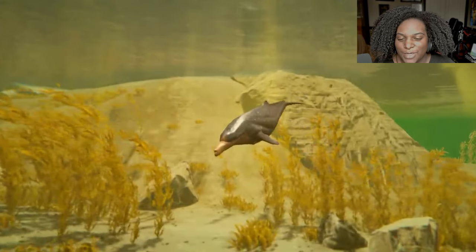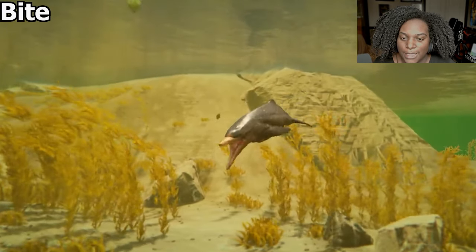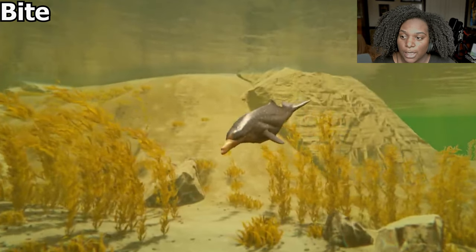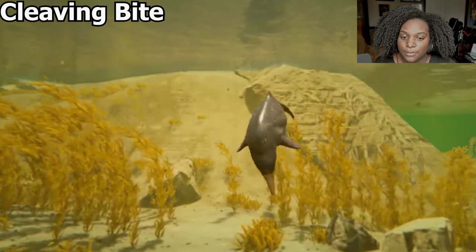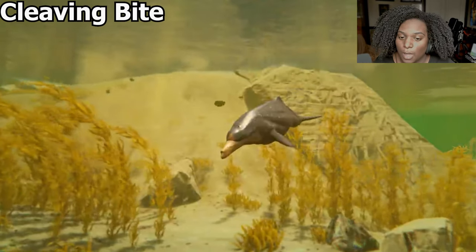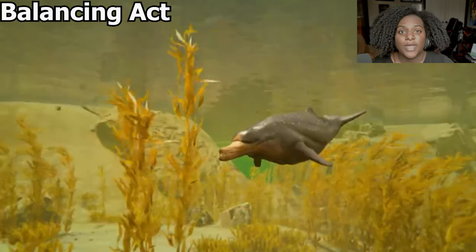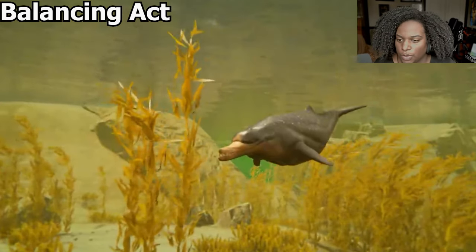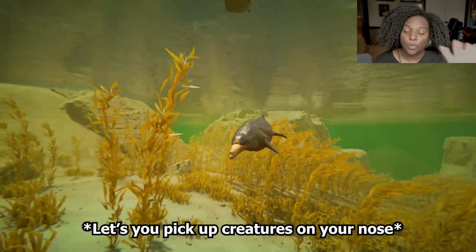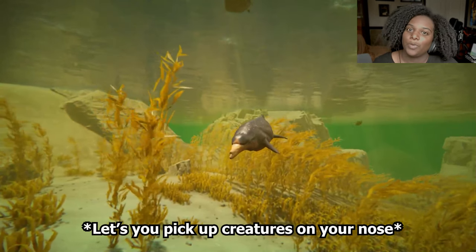Let's go through the ability animations real quick. First up we have Bite — it is a very quick animation, really good. Next we have Cleaving Bite — that's a big side-swipe kind of bite, pretty good as well, it has a bit of a cooldown. Next we have Balancing Act, but I'm not sure how to use it; it doesn't seem to have a standalone animation here. From what I gather it's like a clamp, but I'm not sure — apologies for that.